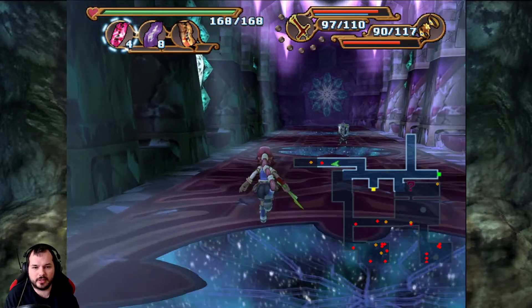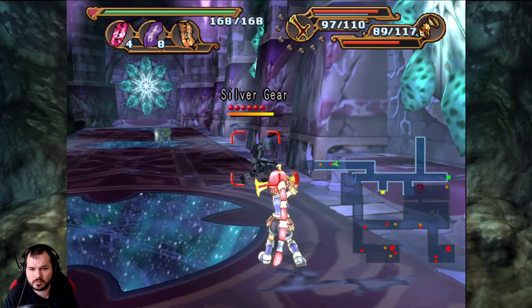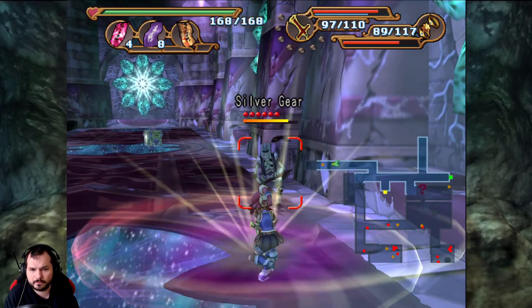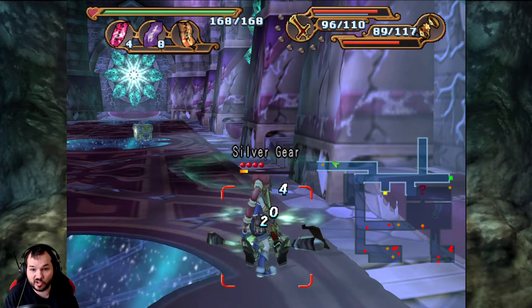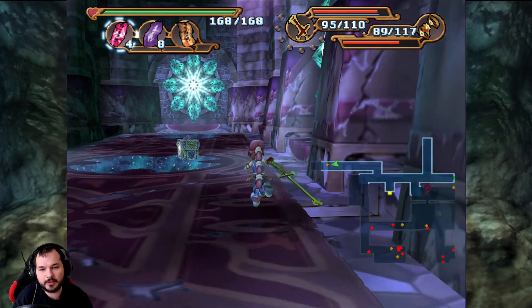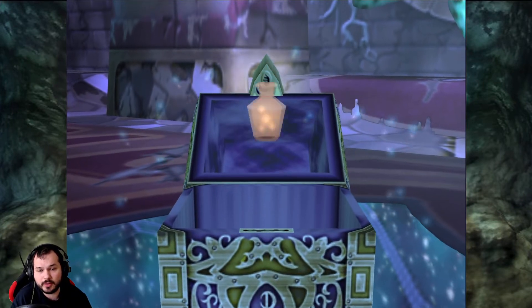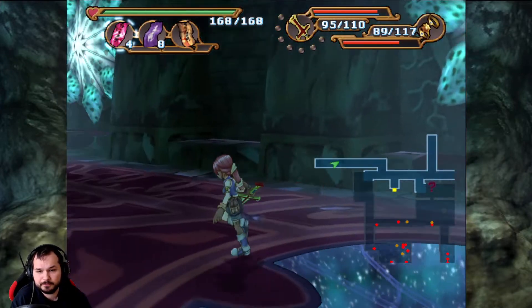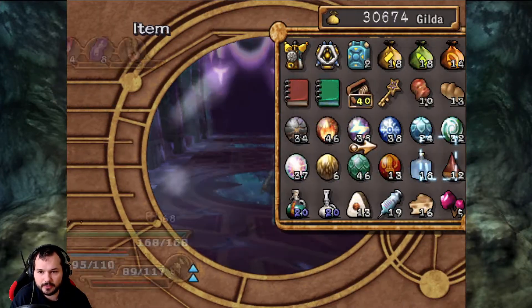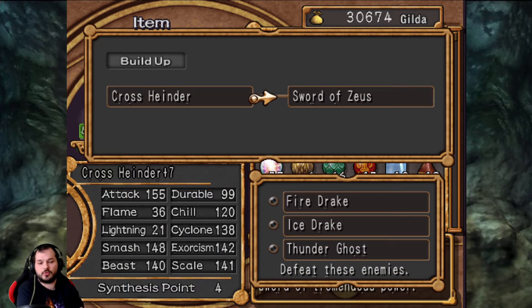Let's see what Monica can do against all those. That's decent. Monica is more useful at the moment. And her sword is about to level up — also great. I mean, it is already finished, right? Sword of Zeus — we just need to destroy a Firedrake, an Icedrake, and a Thunder Ghost. I just kicked my microphone back.